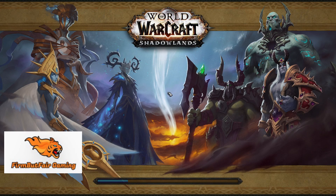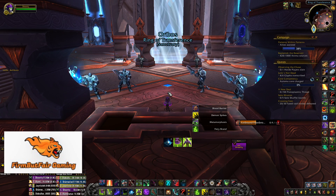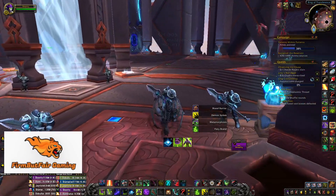Once you've made your double legendary and used your Sand Sworn Relics to get any tier piece you need, you're in good shape as a fresh level 60.